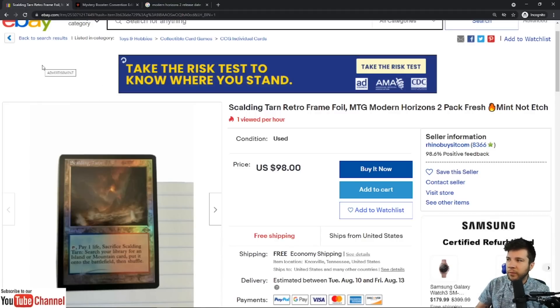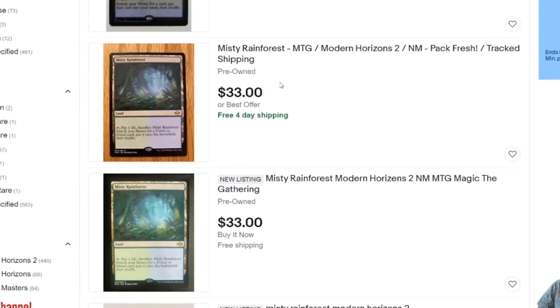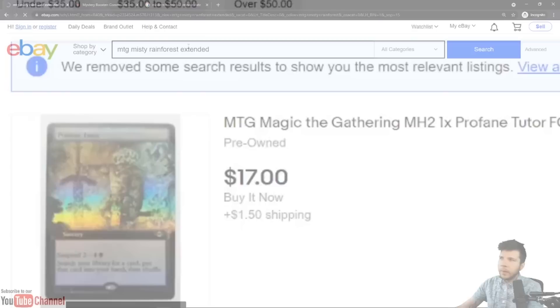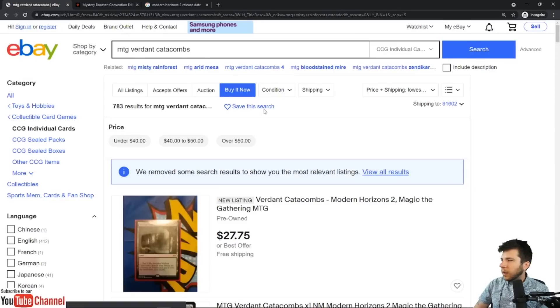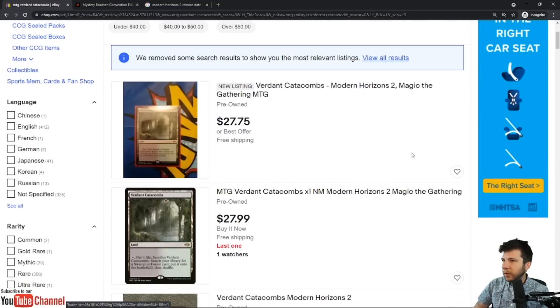At this point, when you see prices this low, if you wanted to pick up a cycle of Fetchlands — looking at Misty now, price plus shipping lowest first — Misty is $33 with best offer. You could probably get in around $30. That's really not bad. Misty Rainforest is a very good Fetchland; anything with blue in it is highly desired. Scalding and Misty are the most expensive. The Extended Misty Rainforest is right around $34, and with a best offer you could probably get in the $32–$33 range.